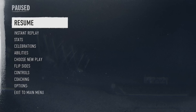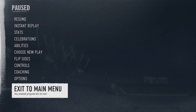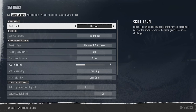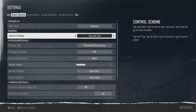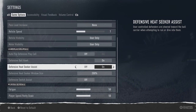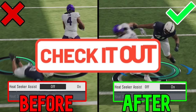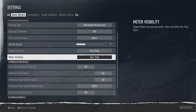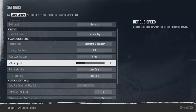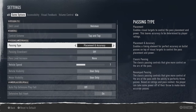Before getting into any of these tips, the first thing you're going to want to do is make sure you have the right passing type for you. To do that, just hit the pause button at any point in any game mode, go to options, and change it in the settings. That'll bring up your game options. I'm going to mostly focus on the passing type tab under passing mechanics.